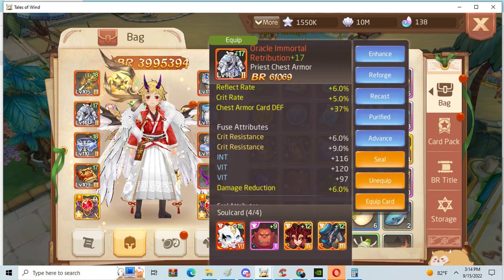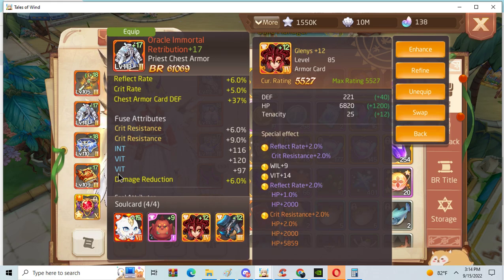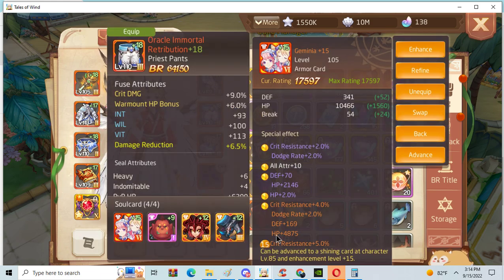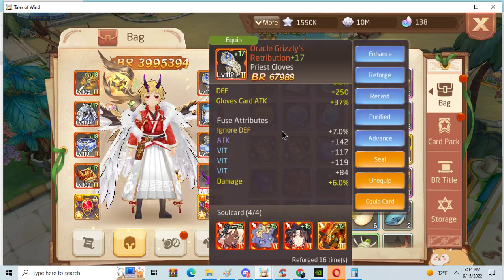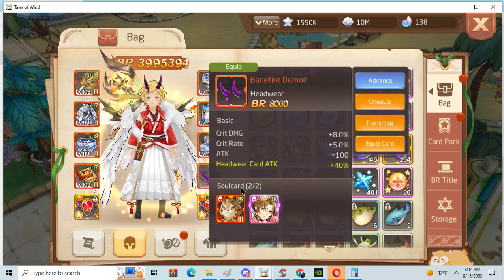Card-wise, I'm guessing he's using crit resistance with reflect — yeah, it seems to be crit res with reflect. And head with Banefire Demon.